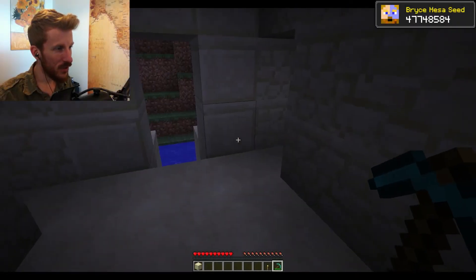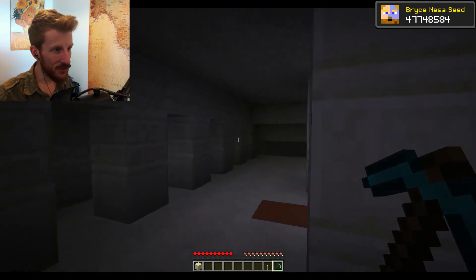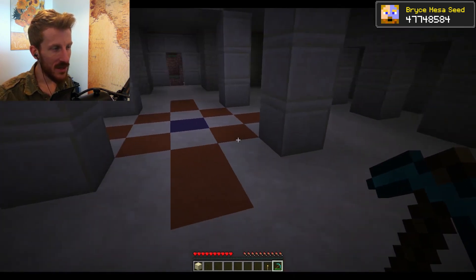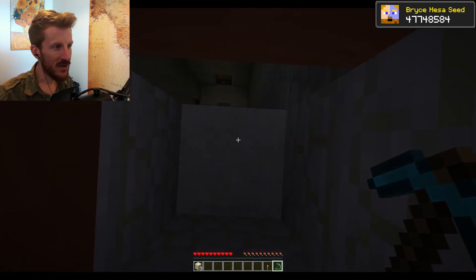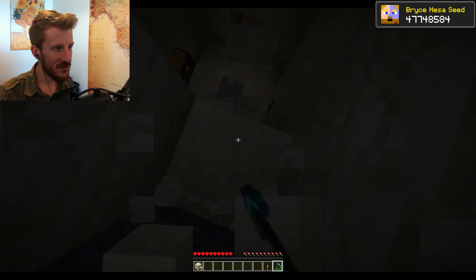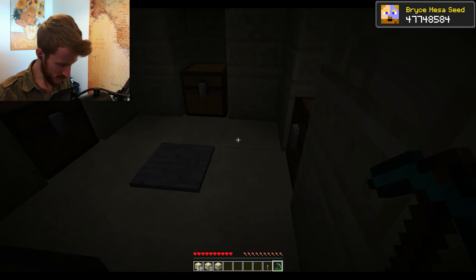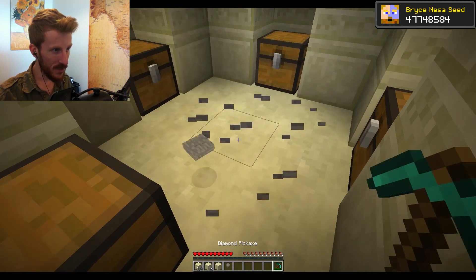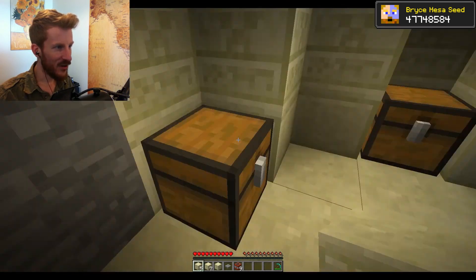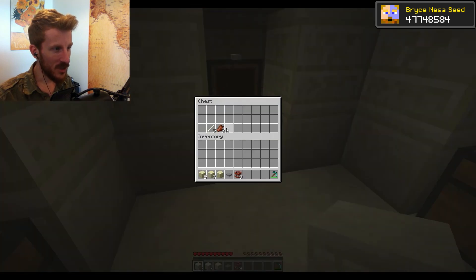Here we go. Other than being able to have a quick, safe, fortifiable structure if you take over this little desert temple, it also has some ridiculous loot. I'm going to get us down here. Hopefully we only need the one torch. We'll pick up all this dynamite too — nine pieces of dynamite.